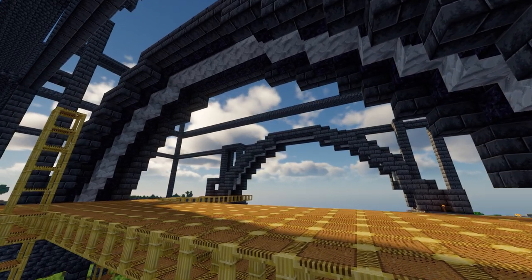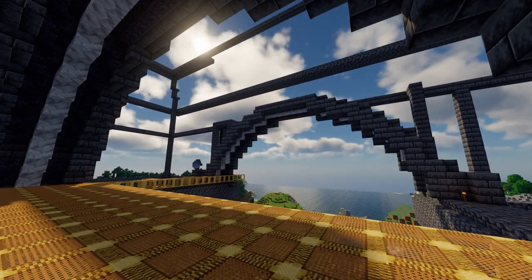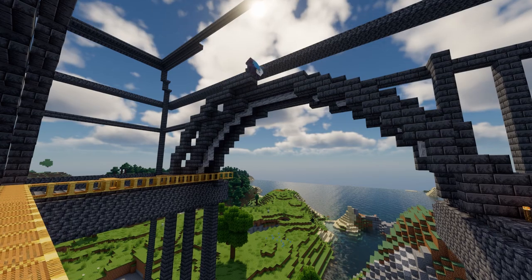We've done the two archways on the far left and the far right, and now we're doing the inner archway, which is a slightly bigger version. We'll pop around and listen to a little bit of chill music as we watch the work.